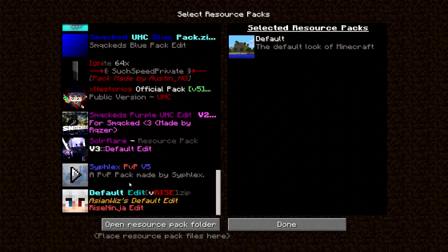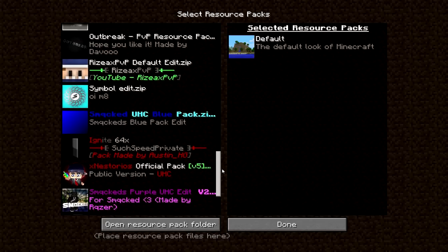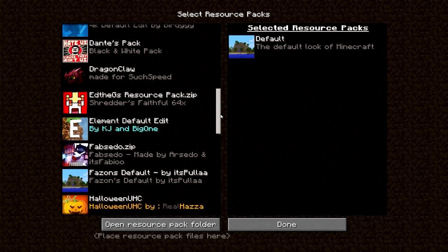And to top them off, we've got Default Edit by Rise Ninja — Rise Ninja edited it but it's Asian Wizard's original. Pretty nice packs. There you go, that's all of them.